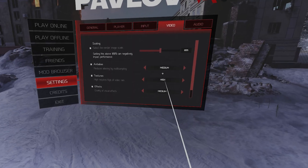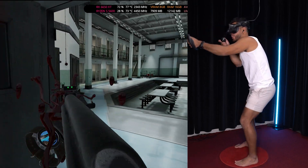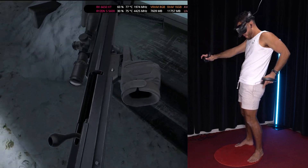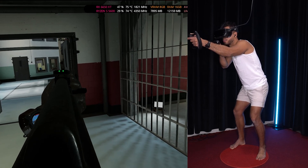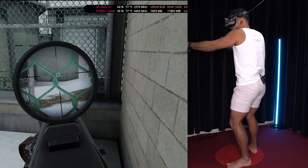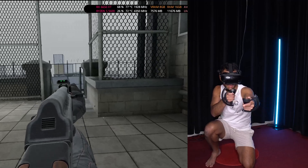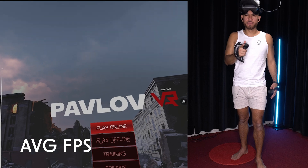Pavlov VR, medium to high settings. Headshot, boy! You can't take me alive. Got one. To our right — bottom right, get down, get down! I killed him, I killed him. Average FPS for Pavlov: 76.